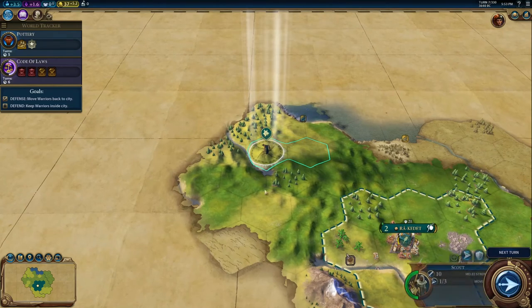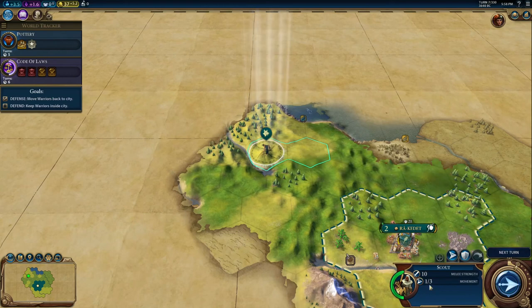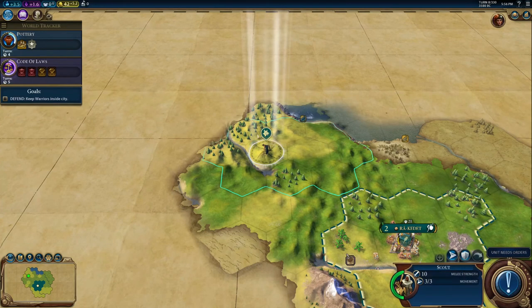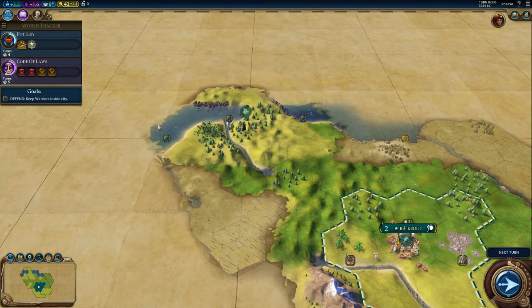Let's continue to explore. Even though we have one movement point left, there's no point using it, so we'll go to next turn. With three movement points, we can still traverse the hills. There's more fish here, but nothing else discovered yet.